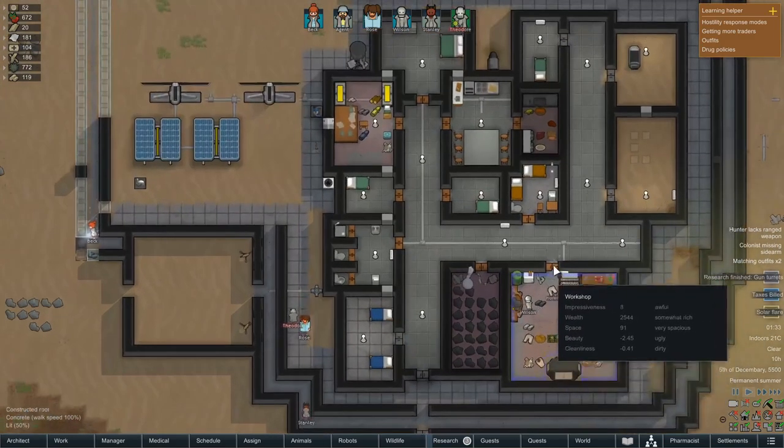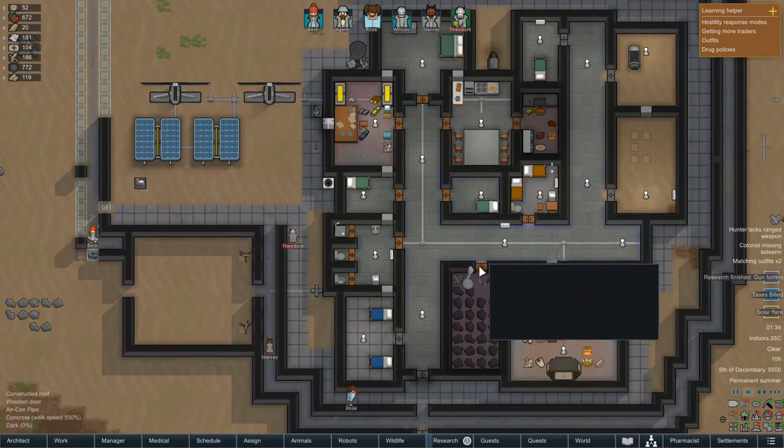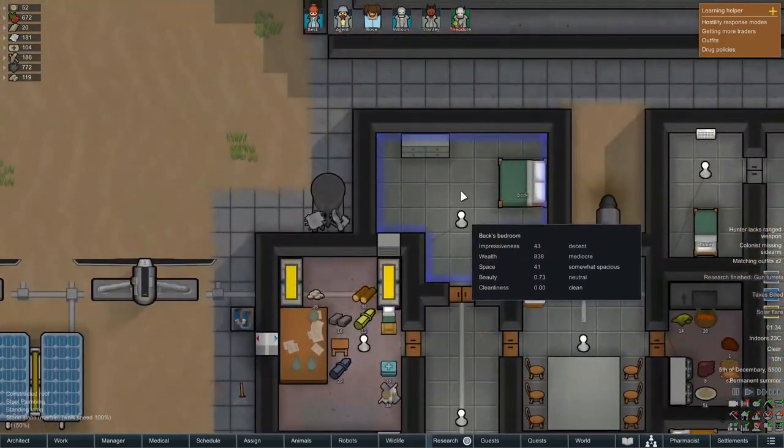Marble is the prettiest, so I thought having marble floors would make all of our rooms beautiful. But it turns out that only affects the walls that rooms are built out of. The floor doesn't really change between which block you use - I think it's just got a base beauty of one. So I have done this completely the wrong way round - this is bad RimWorld design. But it seems to be working for us at the moment and a lot of these rooms are considered OK.